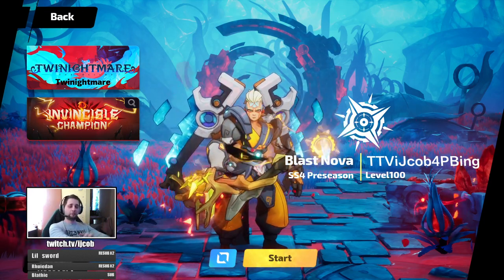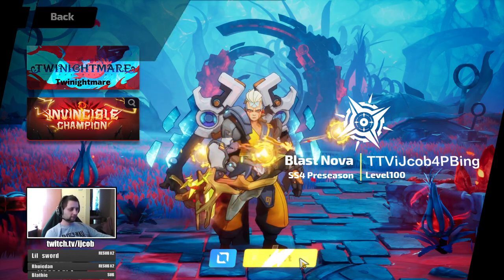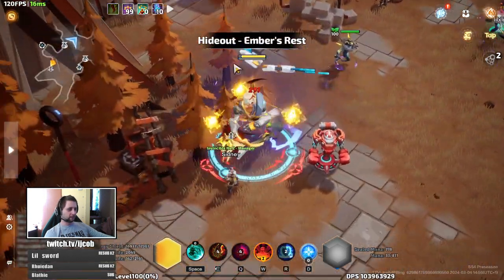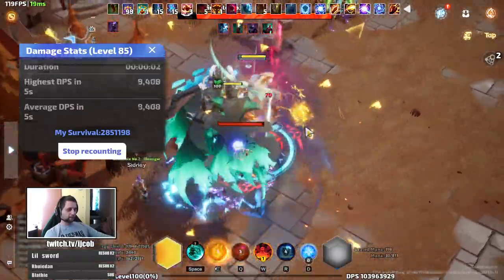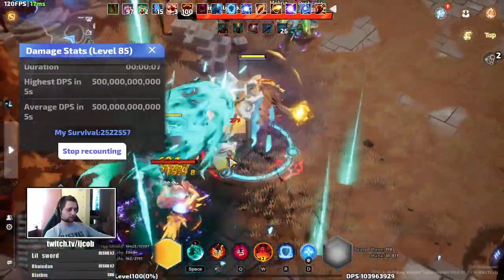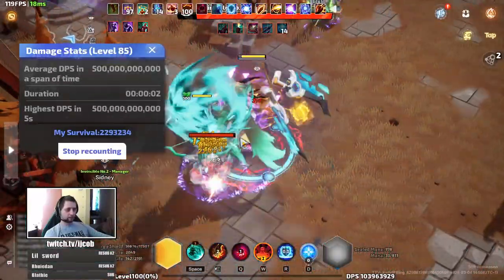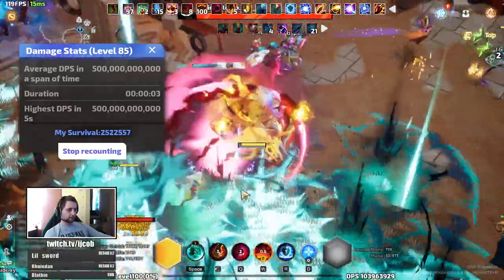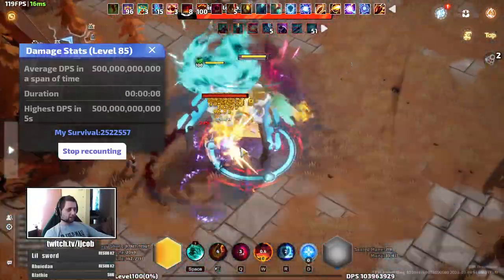Hello everyone, this is GQ with the final update on my Bing Blast Nova build with Arrow and Aryars. For the build presentation, it is capping the dummy in no time — basically once you get stacked like this you can cap the dummy in under one second. The build is very tanky and very strong.